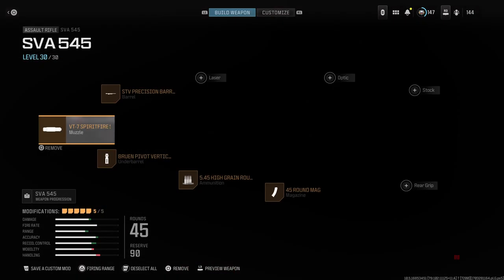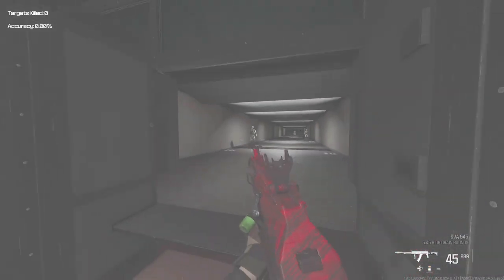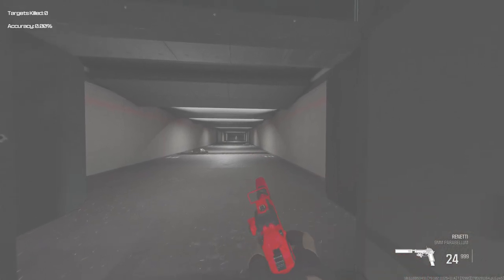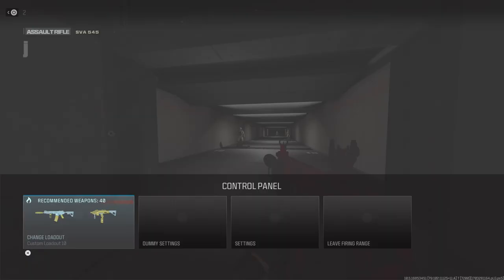For my next class, the SVA 556. A lot of you already know this gun — it's one of the best ARs in the game. I run the VT7 Spitfire muzzle once again. One thing I noticed about the SVA: you've got to hit the first two shots. If you miss them, you might lose a gunfight.